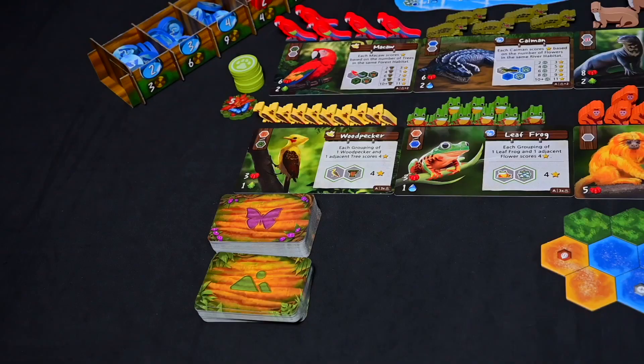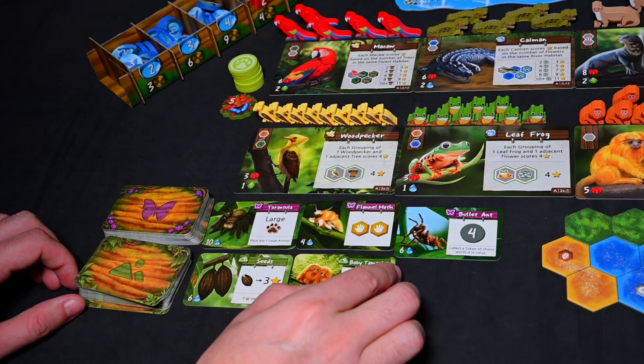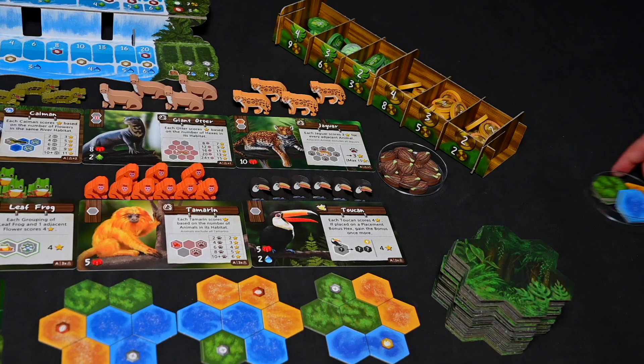You will also want to shuffle the nature cards separately. You have an insect deck and a scenery deck. Once shuffled, place the decks so all players can see and reveal three cards from each deck to be purchased throughout the game, leaving room for a discard pile. Then create supply piles off to the side for the trees, aquatic flowers, seeds, and special terrain tiles.